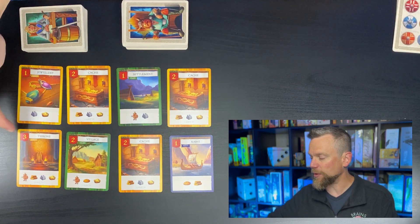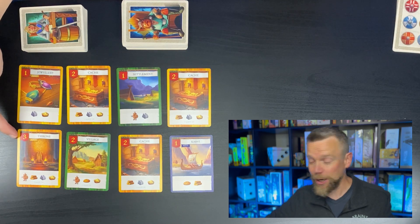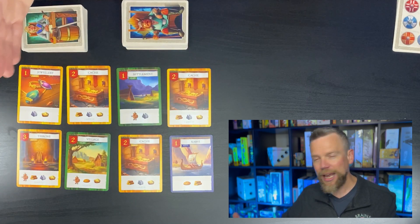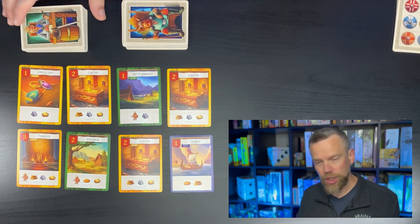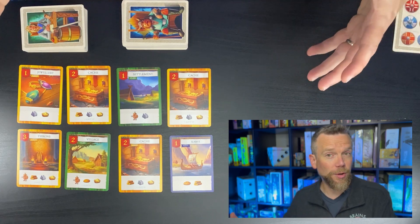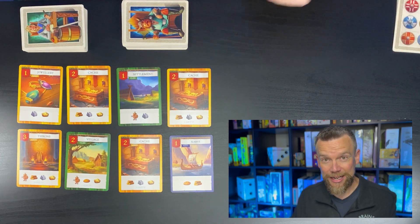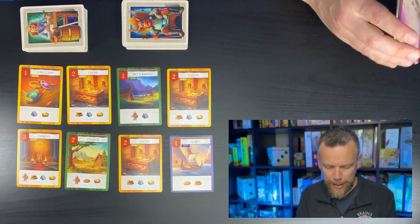You're trying to collect cards with victory points shown in the top corner. These cards are in a marketplace where you're going to purchase them from. At the beginning of the game you shuffle up the marketplace cards and deal out eight. There are always going to be eight on the table at any given time, and these are the cards you're trying to save up resources to buy.